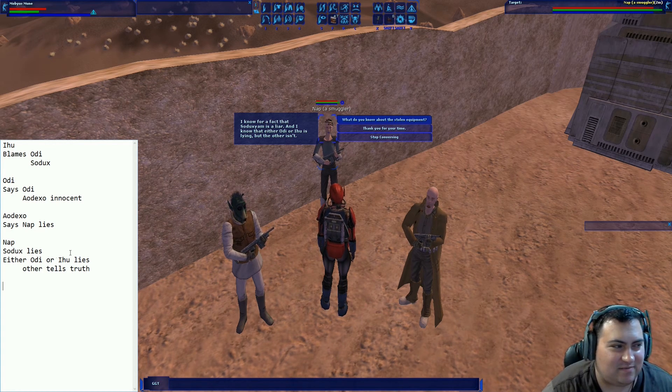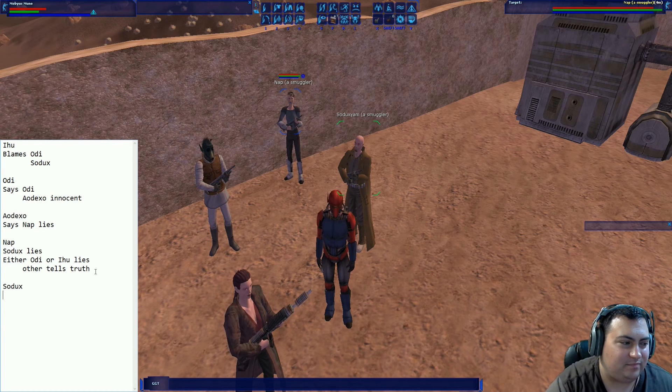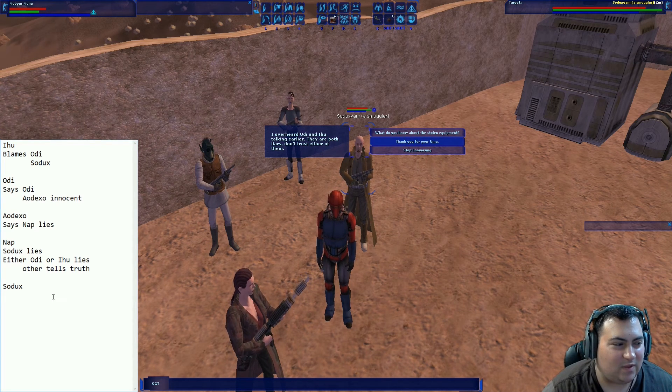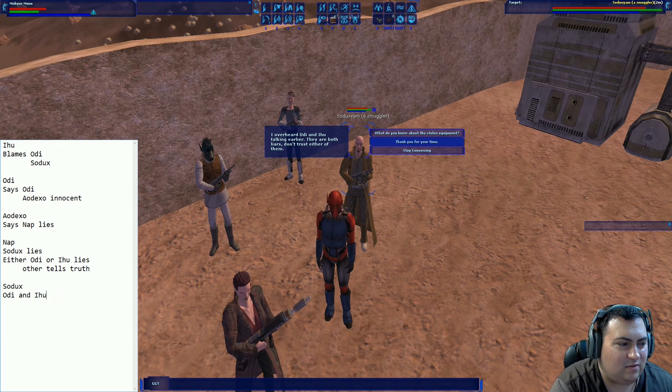And last is Sodux, who says: 'I overheard Odie and Aihu talking earlier — they are both liars, don't trust either of them.' So Sodux says Odie and Aihu lie.